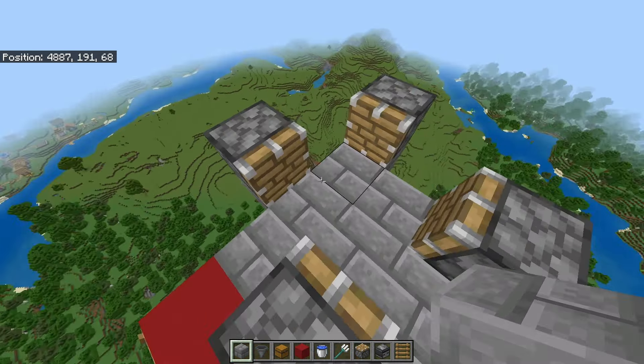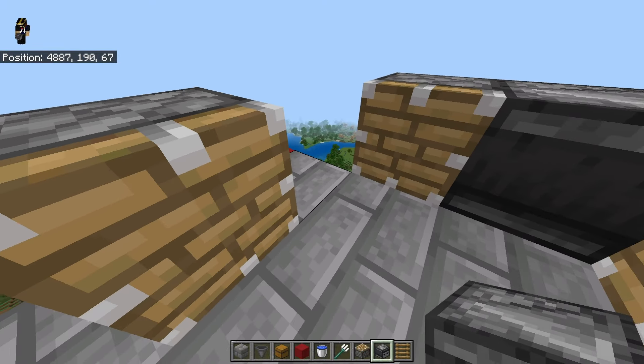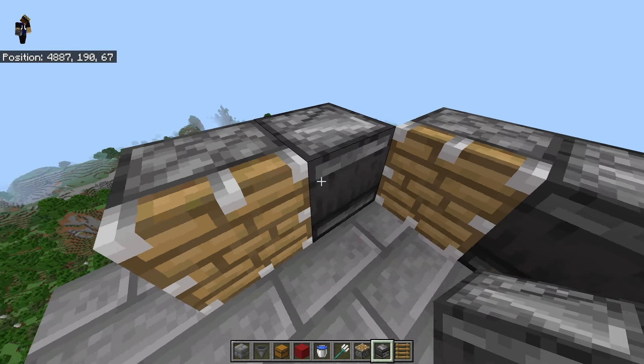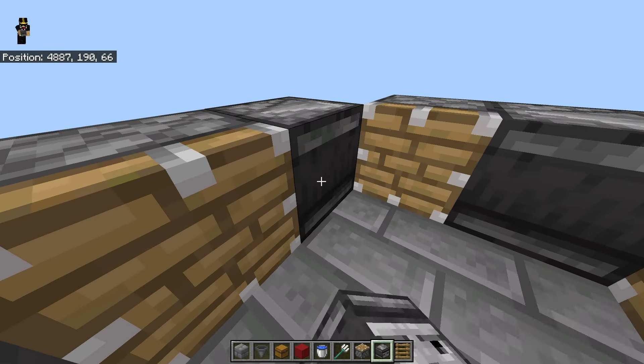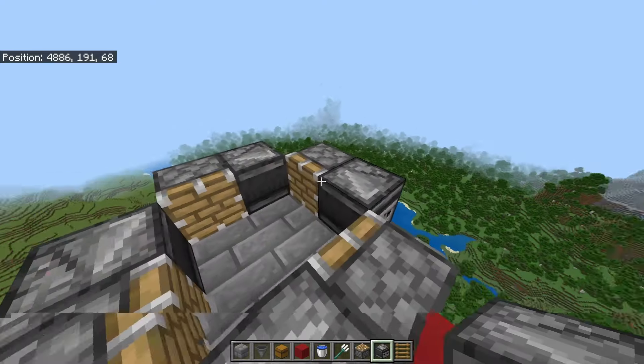Place a block right here as our starting point, then go up right here, place a block, and take your observer and place it into those pistons - just like that, observer going into the piston. Place another block here, place that observer going into that piston. Then place the observer going into that piston, and same thing here - observer going into that piston. You can go ahead and break those temporary blocks, but I'm going to leave them for now.